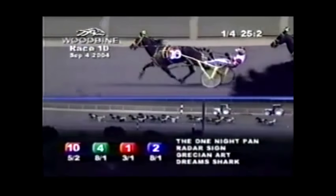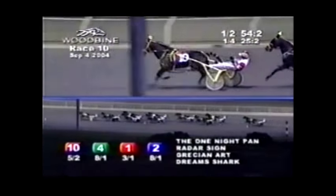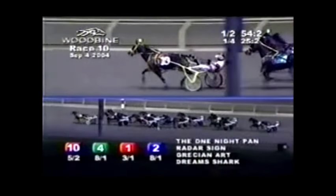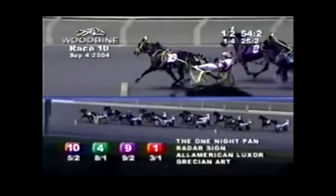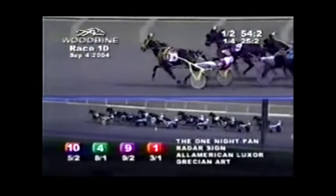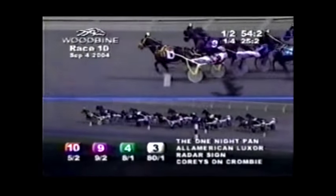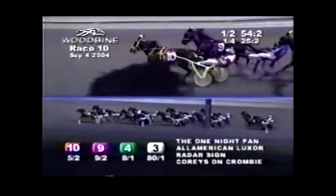The One-Night Pen tapped the air brakes in the 2nd quarter — 54 and 2, 29 seconds that split. The One-Night Pen, All-American Luxor came first over and kicks in his 2nd move in this one. They roll on to the final turn. Radar Sign is in the box. Corrie's on Crumby served up 2nd over.